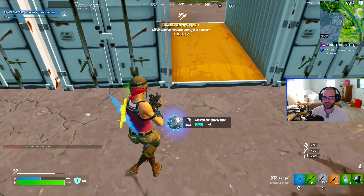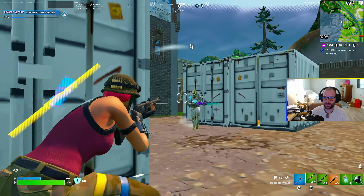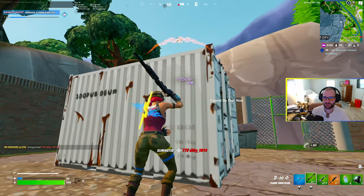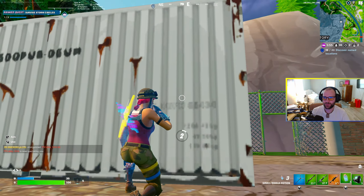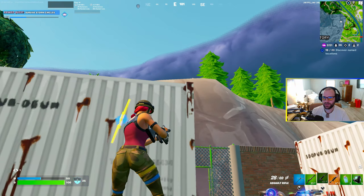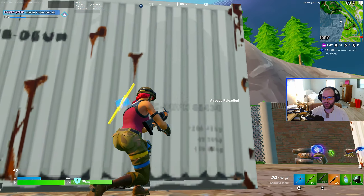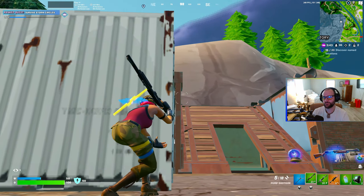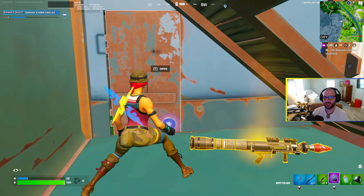I heard some shots and I see some footsteps here, just holding my spot waiting for him to come — and then I got shot in the back. I see the rift and the blue pump, I kind of want that, so I'm gonna use the bunker to grab both. I really don't like that this guy is right above me — he could easily slide down if he gets big damage. That's why I really want that rift.